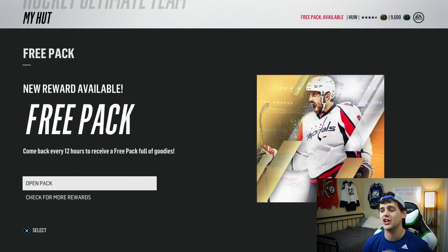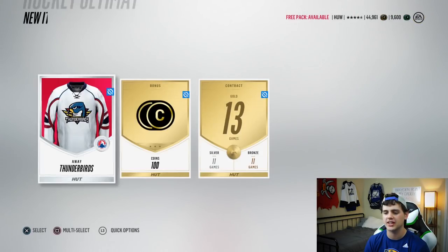The extreme pack — 3,000 points, 150,000 coins — we're about to open. Every time I hop on the HUT I'm always surprised with the amount of coins in there because I sell a lot of crap. Let's see what the magic value is: 44,961.